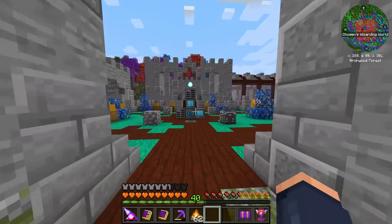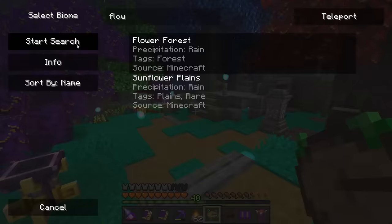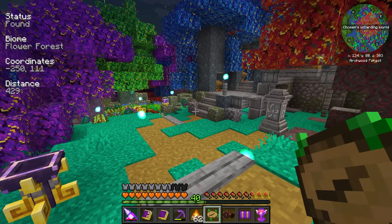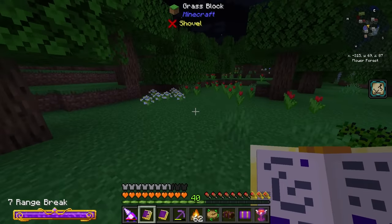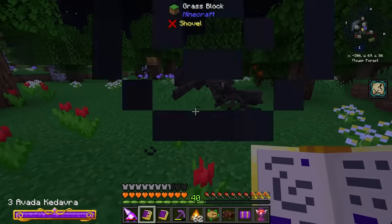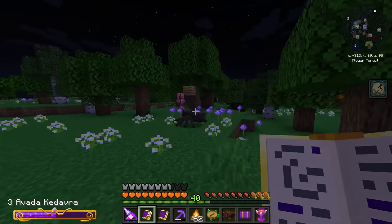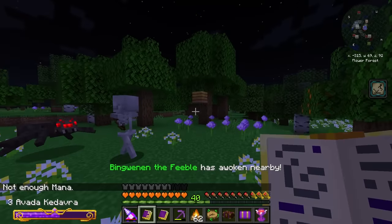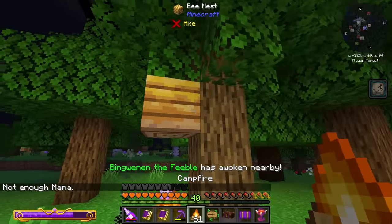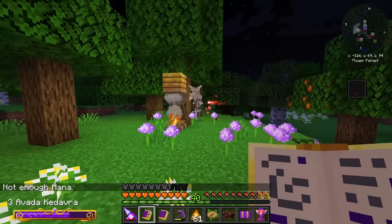We're going to need a really nice way of collecting regular honeycombs from said bees. A flower forest is probably the best place to hopefully find this. Nighttime is one of the best times to farm bees because they're usually inside their hive, so we can maximize the amount of bees. Let's get rid of these guys — hopefully this has bees in it.